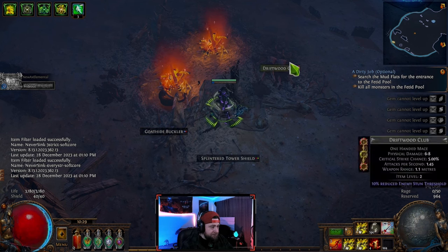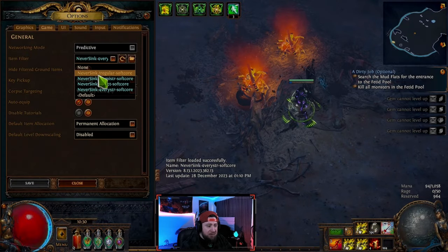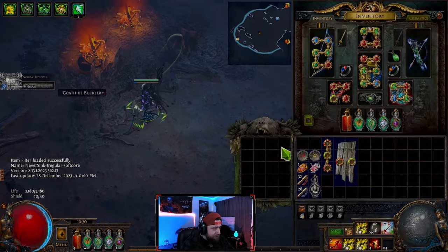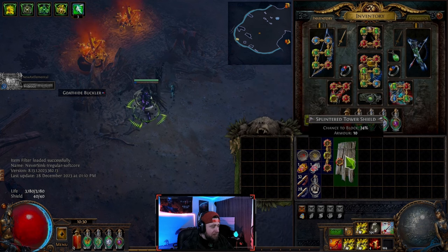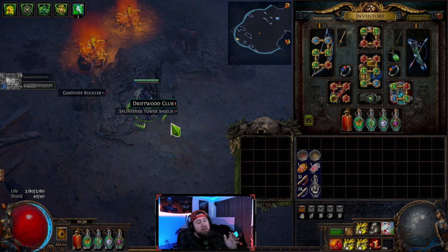You can press Alt and it'll highlight the items, and you can see that they're different colors. If I go through and change this back to regular softcore, you can see that now this one's like a teal while these are gray. If we pick these items up, you can see that this one is almost magical because it has an implicit on it, while this was just a normal item. A loot filter is really what's going to help you get through all the bad loot in the game.